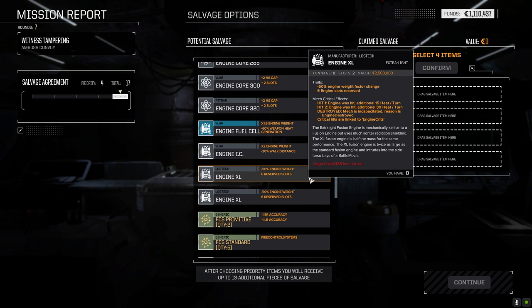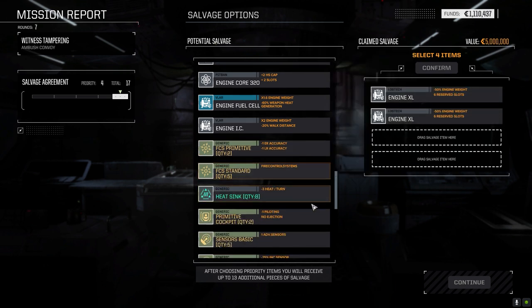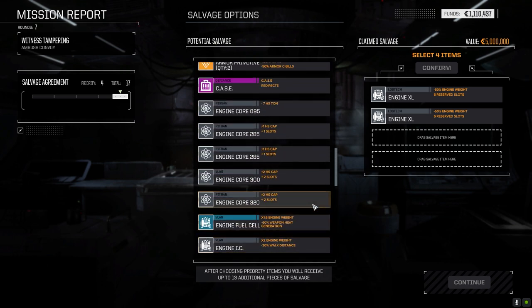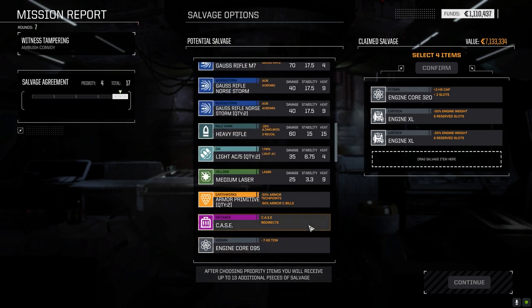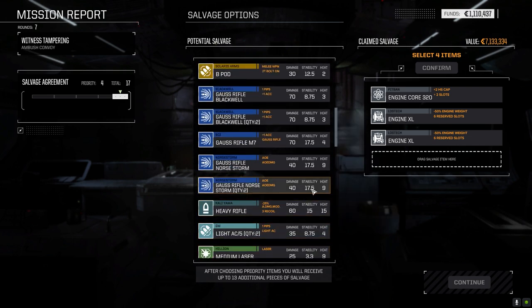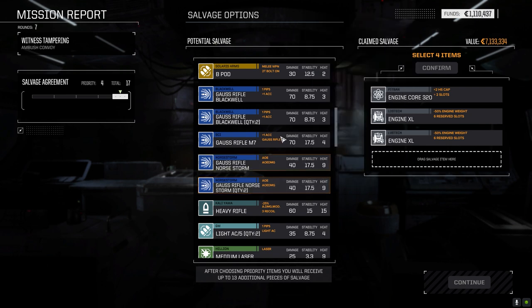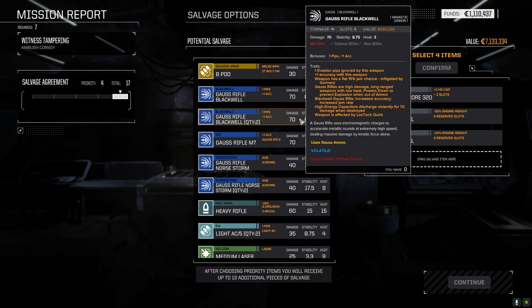A pair of XL engines - did they have XL engines in those two mechs? Probably why they died so quick. You know what, let's just do this - I'm going to sell them for the C-bills, that's the only reason I'm taking them. Then let's go with the 320 core. AOE Gauss rifles - we've already got artillery. Take a pair of Blackwell Gausses.